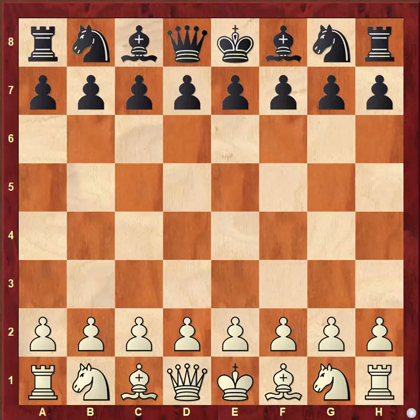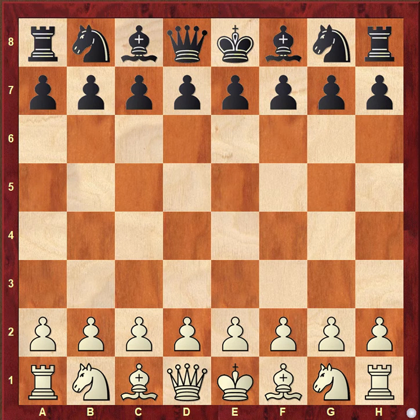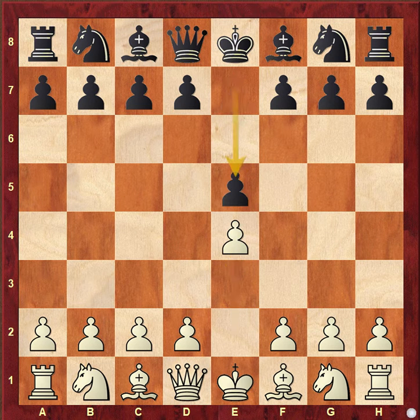Hello everyone. Today we are going to see a game played between Wesley So and Le Quang Liem. Wesley So was white and he opened the game with e4, and Liem, who was black, went e5.